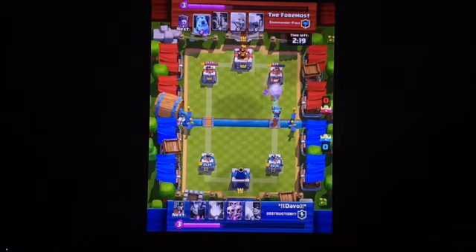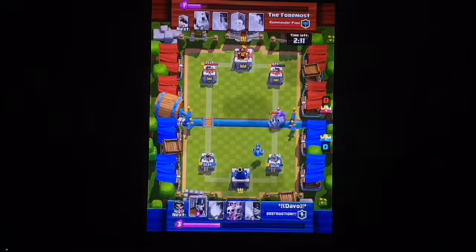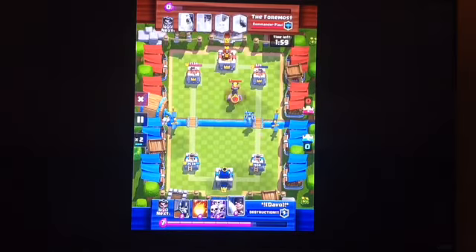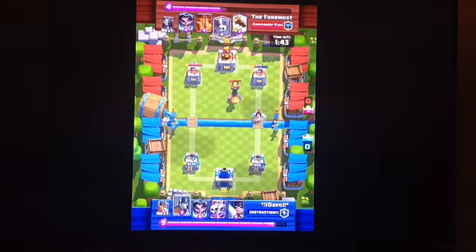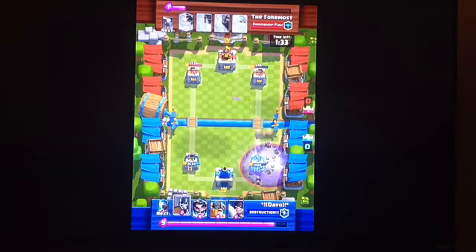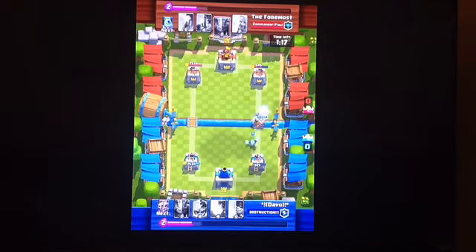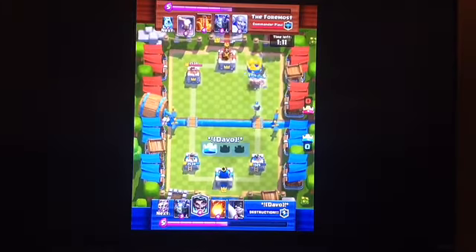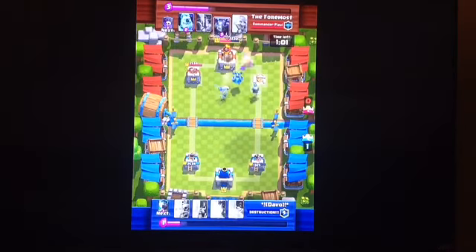So I can get some extra damage on the tower — oh my god, took down like half hit points. Pretty good. I had to cut here for a bit, but I defended off that push. He dropped an Inferno Tower, I threw a Fireball on that. He's going to do his Graveyard Ice Golem push again. I just put guards because I thought the graveyard was still going to last. There goes the Elite Barbarian Ice Wizard push, and I take his tower. Then I drop a Mega Minion and Electro Wizard to reset the Inferno.